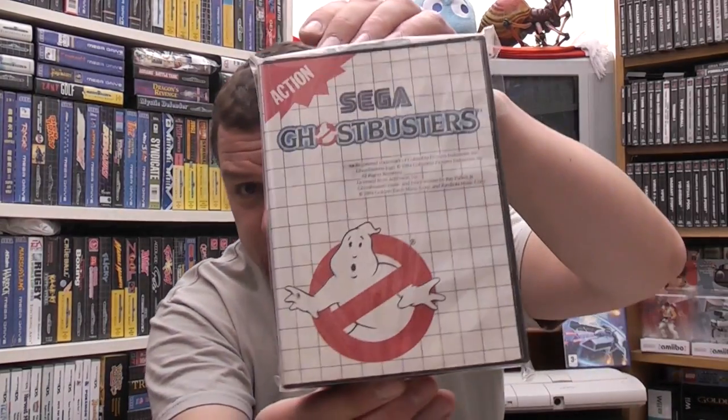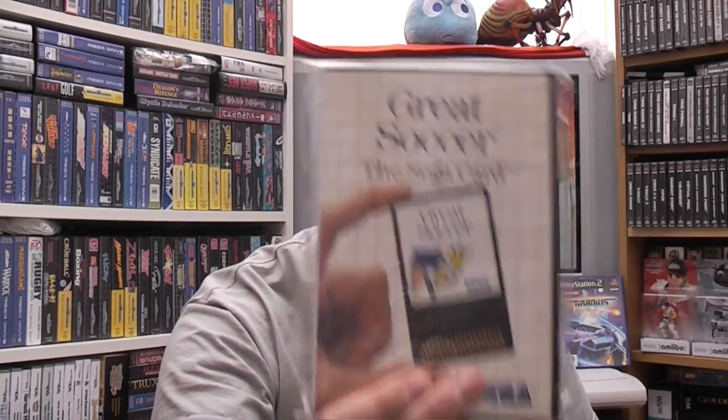Ghouls 'n Ghosts — great port that is. Global Defence — that's a good little game. Global Gladiators. Golden Axe, Golden Axe Warrior — that has shot up in price. Golf Mania, Golvelious: Valley of Doom, GP Rider. Great Baseball, Great Basketball, Great Football, Great Golf, Great Soccer. Not to be confused with Great Football — Great Soccer is called Great Football in the States; this is a completely different game, keep mentioning that to people. Great Volleyball.